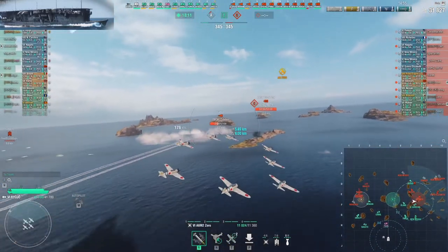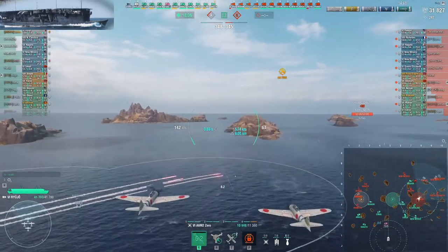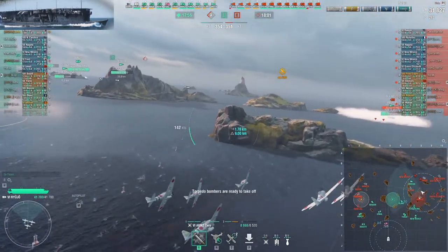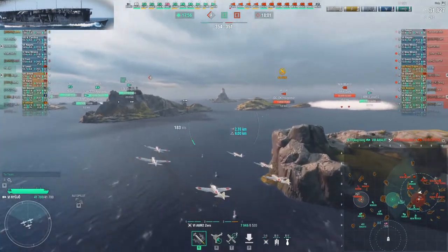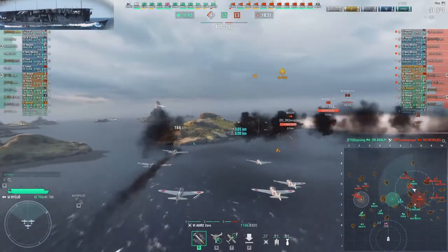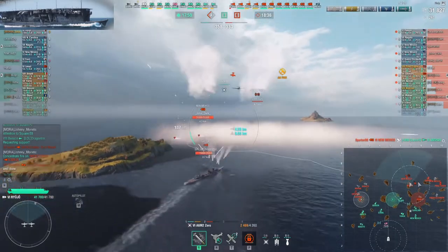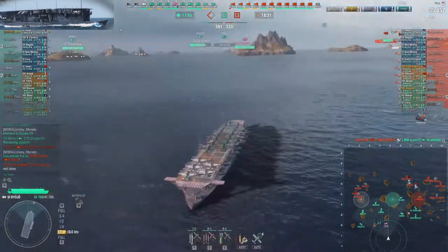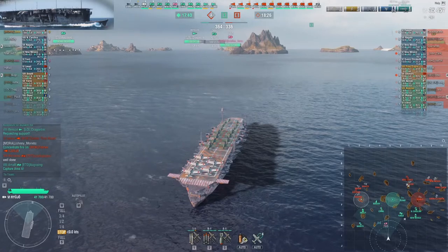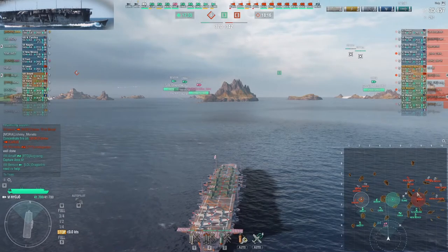I see that our C-cap side is under pressure — we already lost a destroyer there. Our tier 8 North Carolina went in for unknown reasons, and 2 enemy destroyers are lingering around there, so I thought I'd give my North Carolina some protection and come with rocket planes to address these destroyers. Icarus smokes up, so I go for Akizuki. Our Anshan is in the middle of the enemy fleet with a carrier in the game — that's just suicide. So I harass those destroyers a little bit.